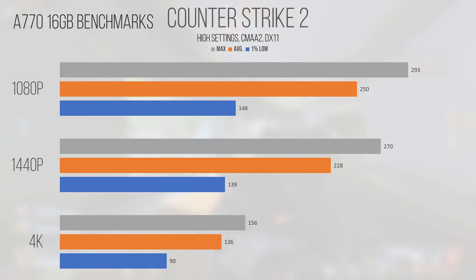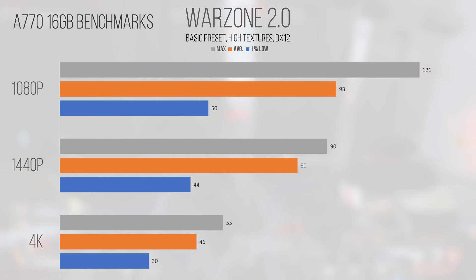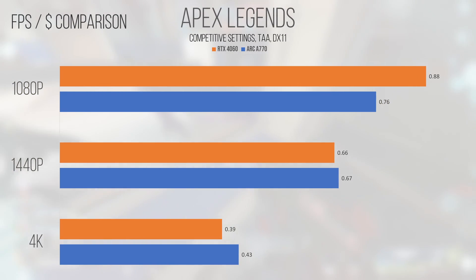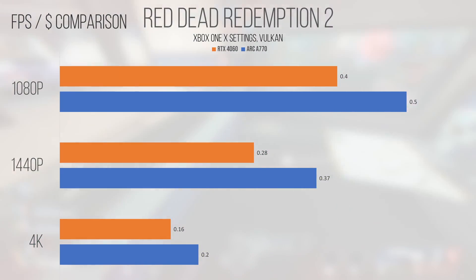If you're seriously considering an A770, I'd only really do so if you're looking to target 1440p gameplay. If you want to rock 1080p, then the slightly more expensive RTX 4060 will kick the crap out of the A770 in a raw frames-per-dollar comparison. However, turn the resolution up to 1440p or 4K, and the comparison swings in favor of the A770. Here are some comparisons of the frames-per-dollar metric, which is popularly used by channels such as GamersNexus and Hardware Unboxed to put a scalar value on a card that can then be compared to find a theoretical best-value card.